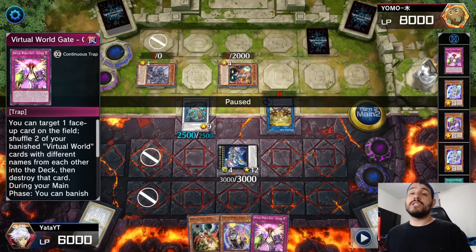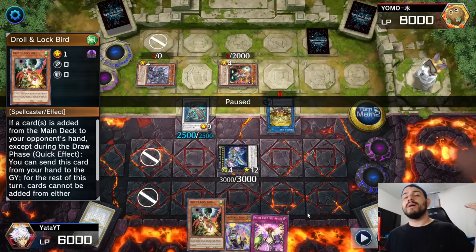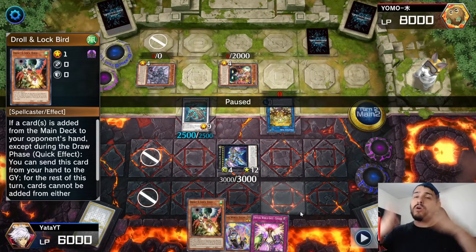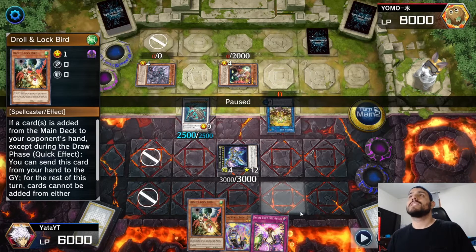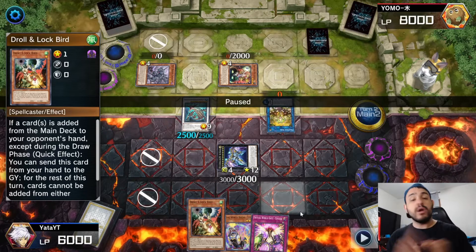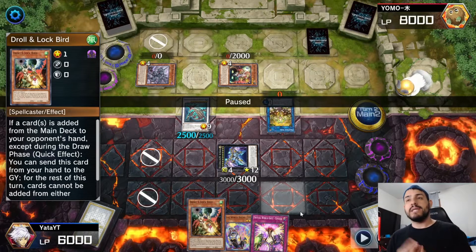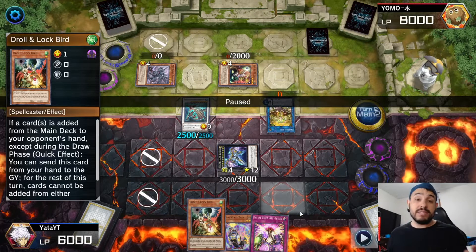I set Chuchi and end on Zeus. Droll and Lock Bird isn't really good in this matchup but at least it's something to discard. A lot of people ask why I don't run Droplet on Virtual World — it's because Virtual World has a hard time keeping cards in hand since you have to send with Shuan Hu and Chinglong, so you don't want to give up extra cards.